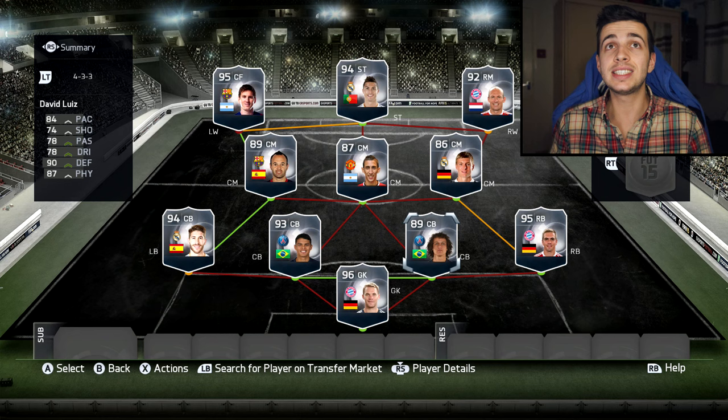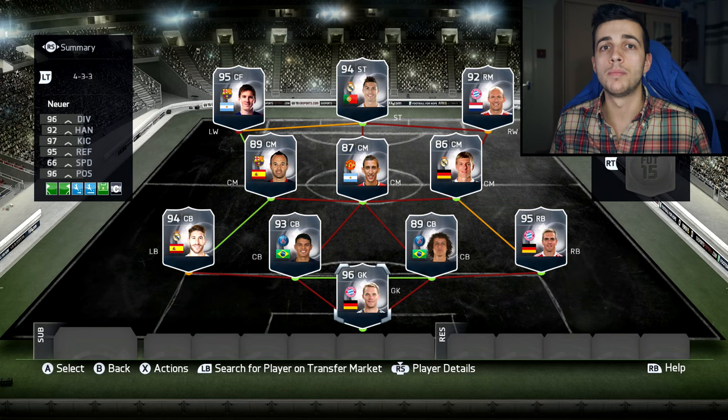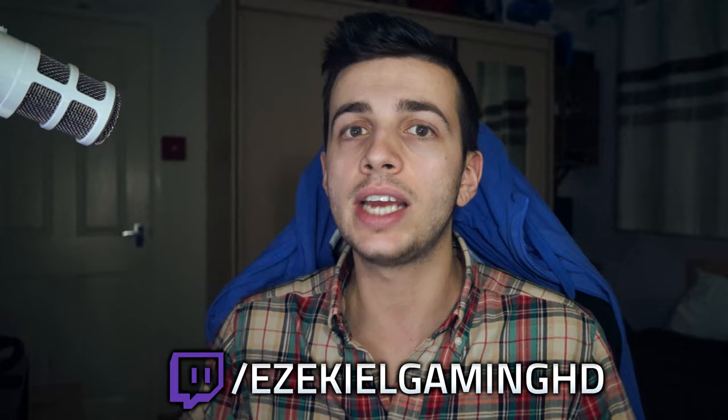Insane — 84 pace, 90 defending, 87 physical stats. He's basically like a midfielder or a CDM. But obviously the first patch is going to be the goalkeeper and the forward defenders. So we're going to try and pack every single Team of the Year player. I'm going to be streaming this every day from Tuesday onwards till Sunday basically. So if you want to check that out, I'll leave a link right at the top of the description. Make sure you follow me on Twitch — I'll be live streaming at least 3 to 6 hours every single day just opening packs, because I want to pack every single Team of the Year.